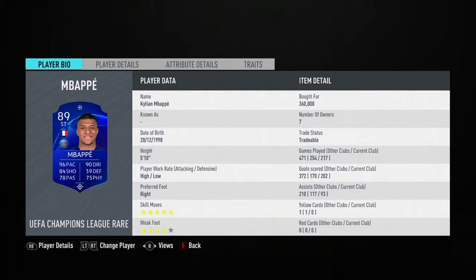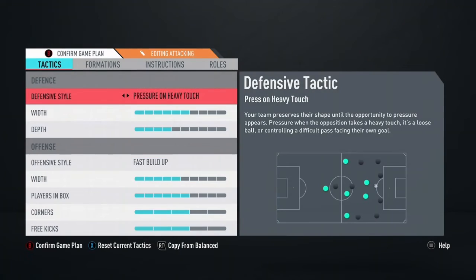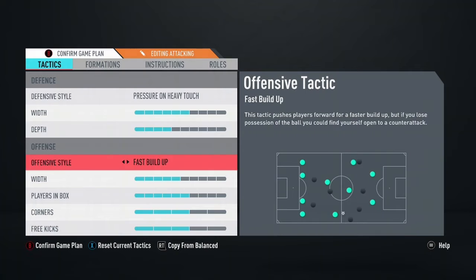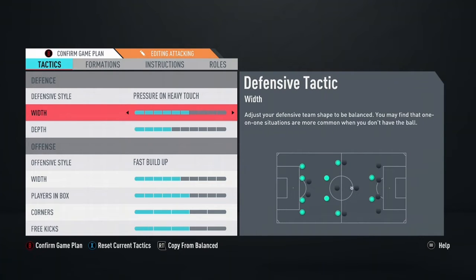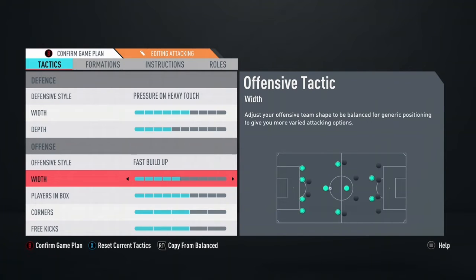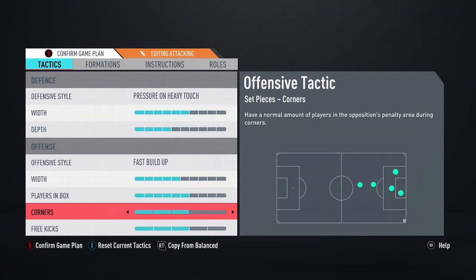Now that is the team. Let me show you my custom tactics that I use for this squad. I go with a 4-2-2 because I just prefer having two strikers rather than one. I play a press on heavy touch. My width is on 6, my depth is on 4. I like to get the ball back quickly and attack my opponent quickly — not sit back all the time. I play fast build-up to get that quick counter. Width on 5. Corners on 3 and free kicks on 3.